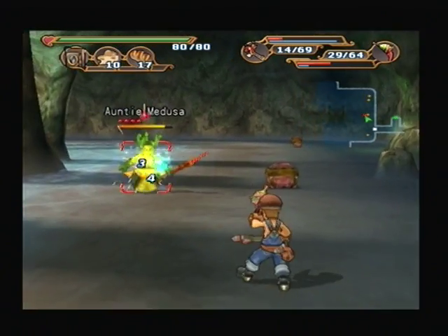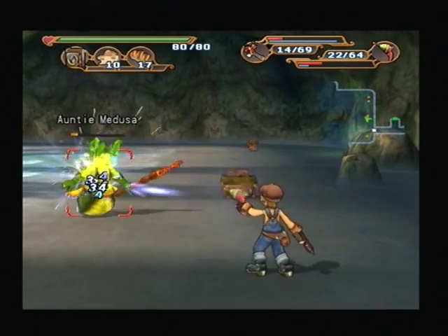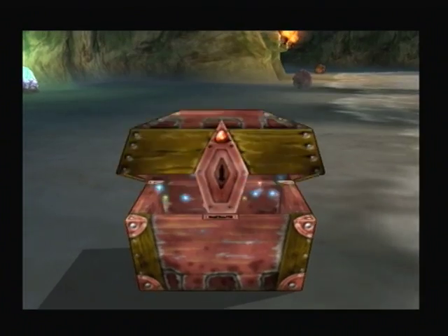Here's the Auntie Medusa. The first objective here is to only use the gun and then kill everything. But the gun isn't really too effective against these guys, so we're not going to bother with that.